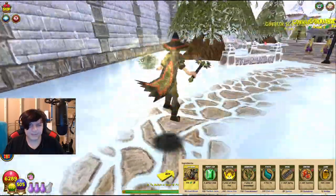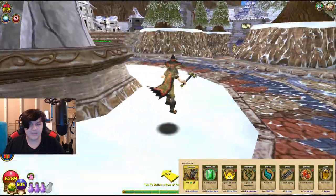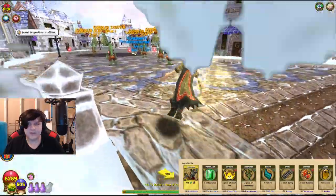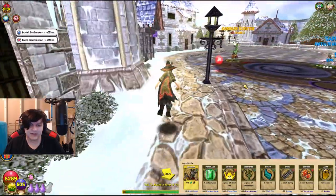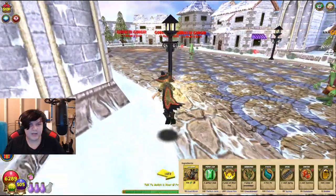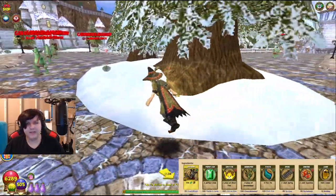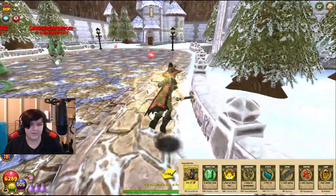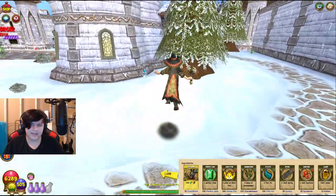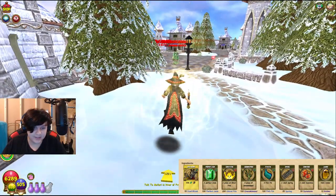Grizzleheim has a lot of them just about everywhere. So if you unlock Grizzleheim, that's probably the best place to farm Frostflowers. You'll need a lot of them — for 100 Grendelweed, that would be 1,500 Frostflowers — which is why you're definitely gonna want to go for Grendelweed in the Bazaar rather than purely from Frostflowers, unless you already have a ton of them. There you go — you can see I found some Frostflowers. They exist, I'm not lying to you. Frostflowers do exist in Colossus Boulevard.